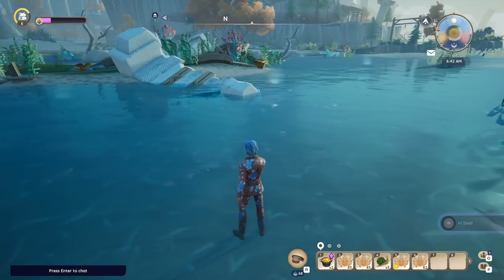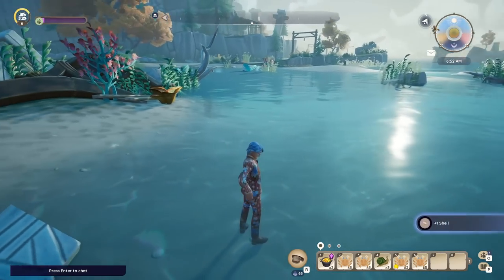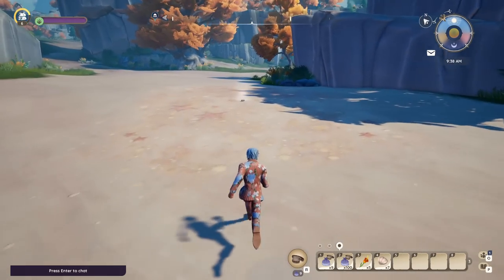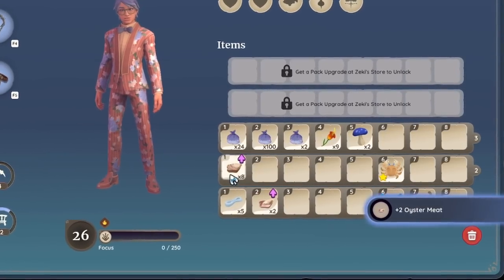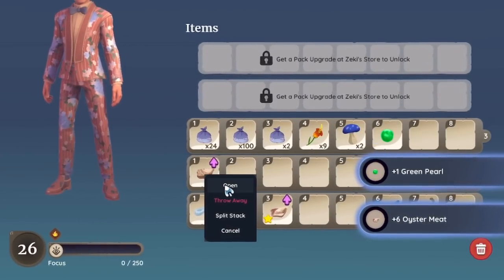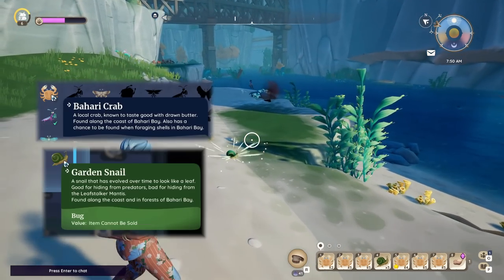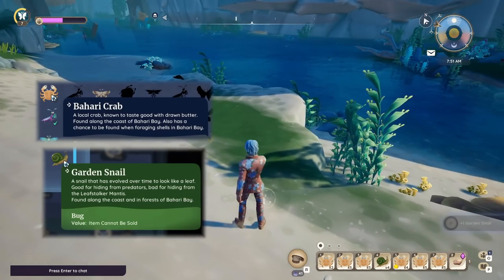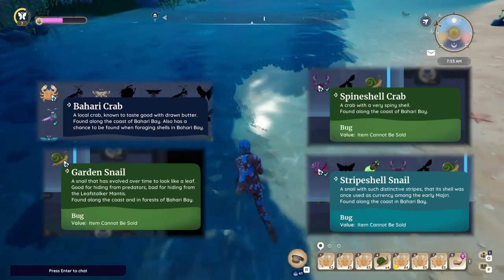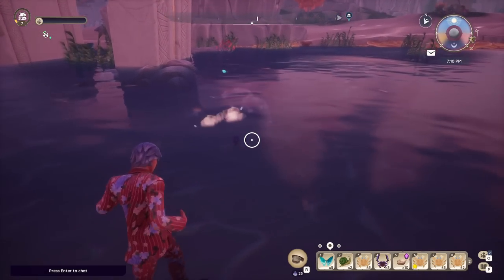I'd always start at the beach, picking up coral, shells, and oysters wherever I saw them. These don't sell for a ton, but are available in bulk, making them a great addition to your haul. Plus, oysters can be opened for a chance to receive a pearl, which are quite valuable, and meat, which can be sold or kept for cooking purposes. I'd also attempt to catch every critter I saw, which includes Bahari crabs and garden snails, as well as the harder-to-catch and more valuable spine-shell crabs and stripe-shell snails, both of which are purple and bigger than the normal crabs and snails, making them very easy to spot.